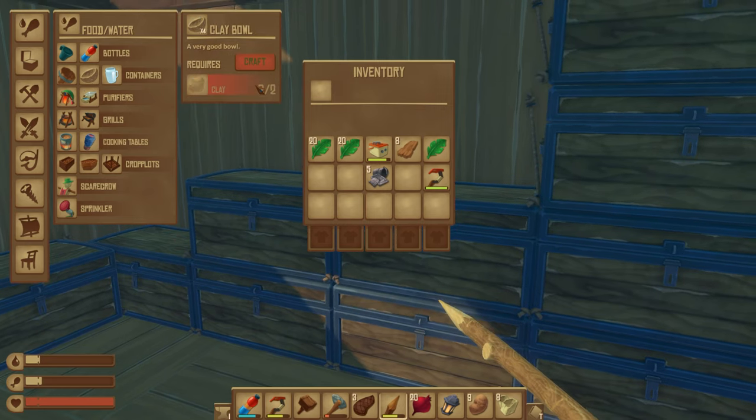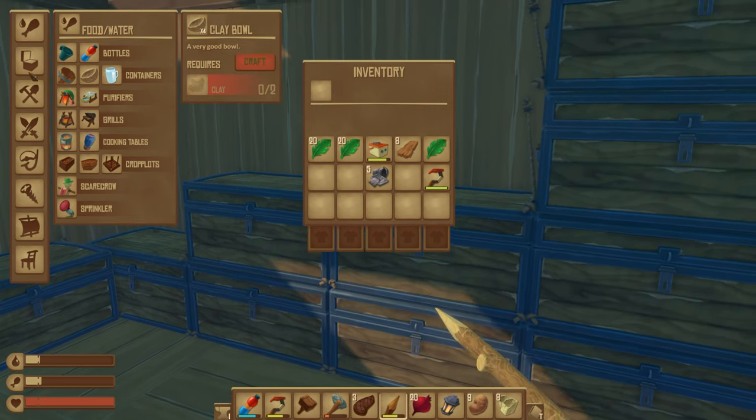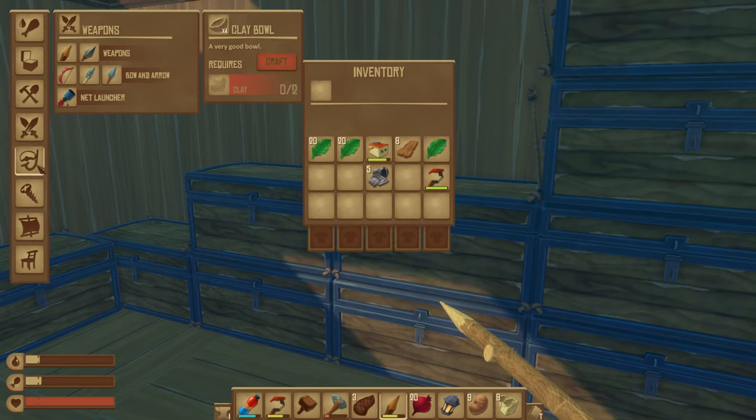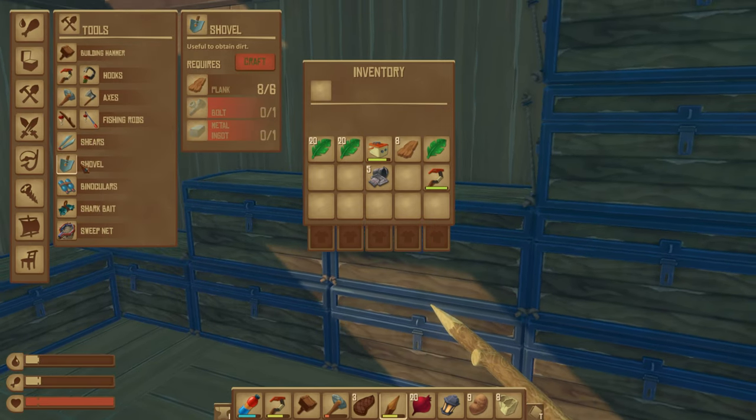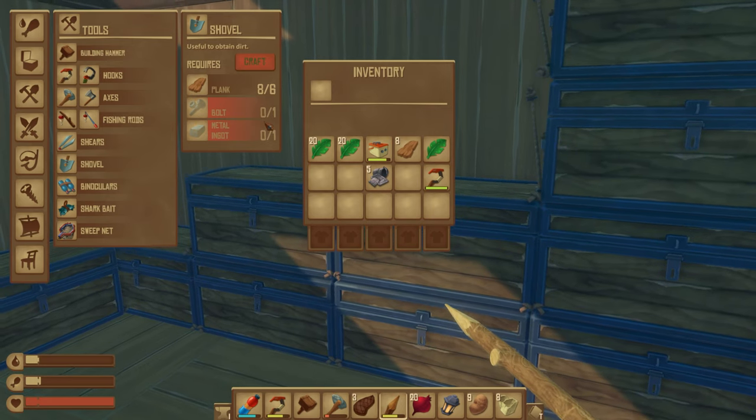I can make a clay bowl now, but it does take clay, of course, and I used my last piece of clay to research it. Oh wait — a shovel! Yeah! Useful to obtain dirt! Of course! I never even looked at that. Of course I'm going to need that.